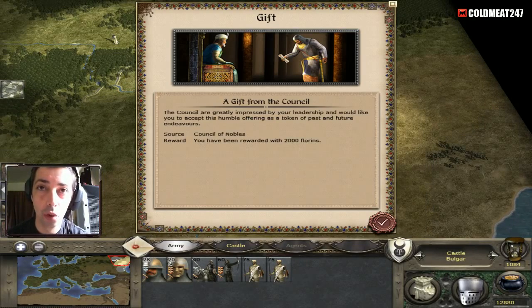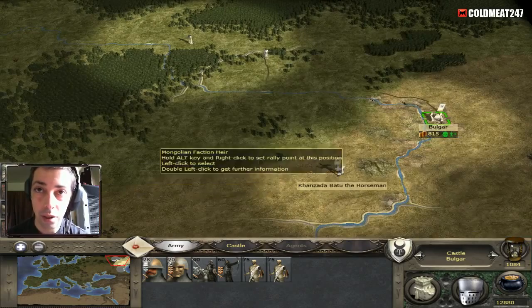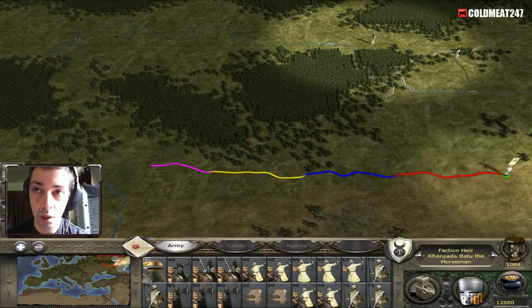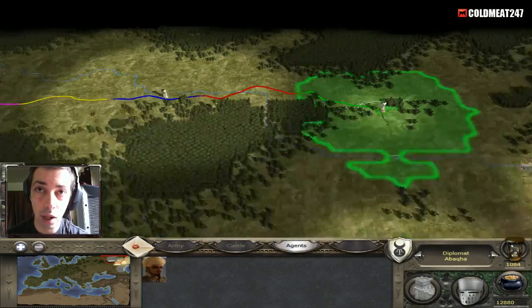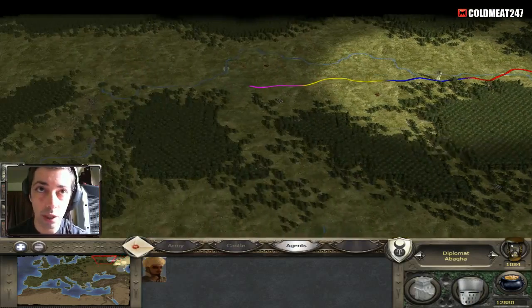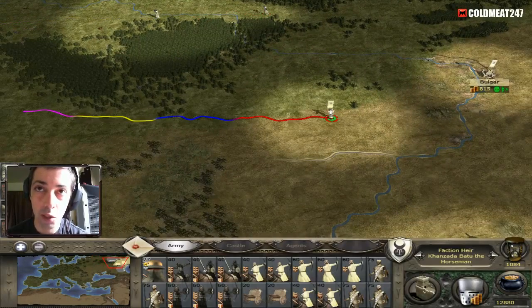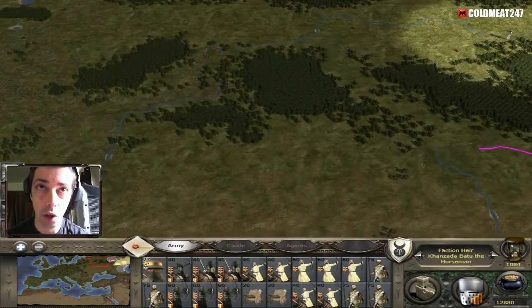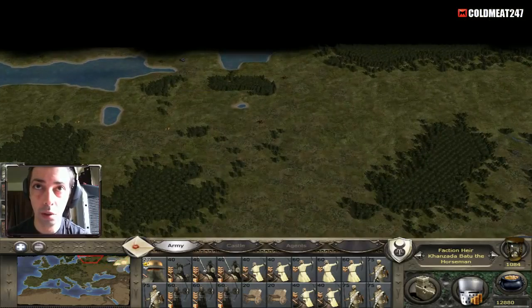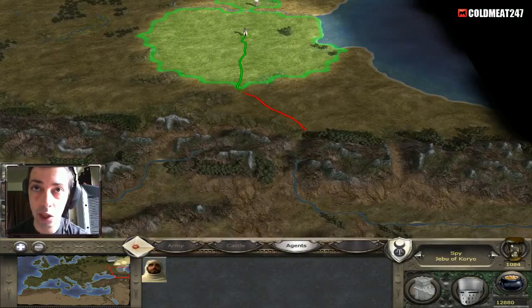I get two thousand florins from the council — I guess the Khan is sending me two thousand florins. He's generous, really generous. I'm gonna keep advancing. I'm honestly looking for Moscow right now — that's what I'm looking for — and I'm looking for the Russians. My army is big, so I think I might go wipe out the Russians right away, or the Novgorods that are like right here. This is my first plan, this is what we're gonna do in this part.